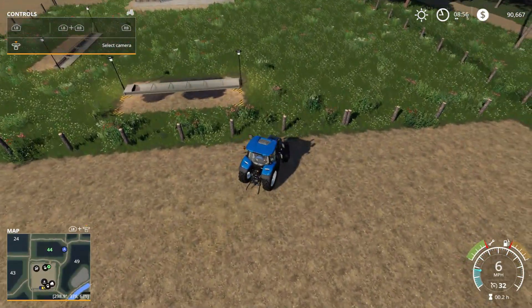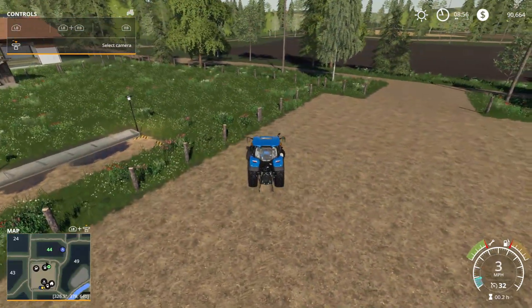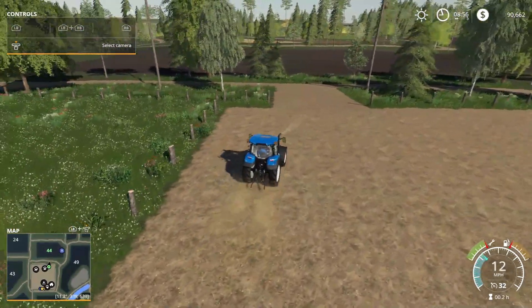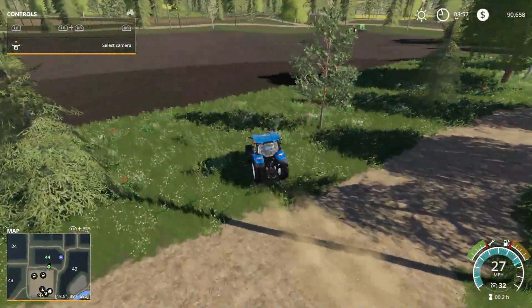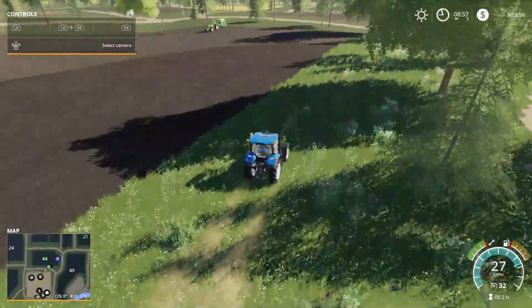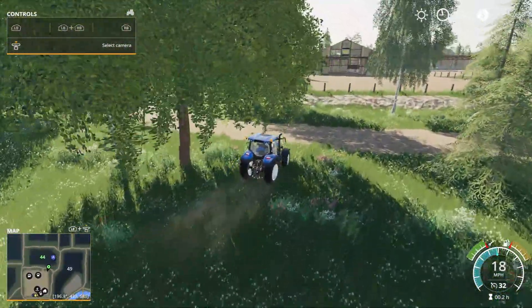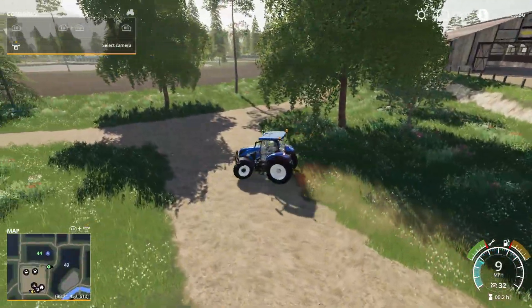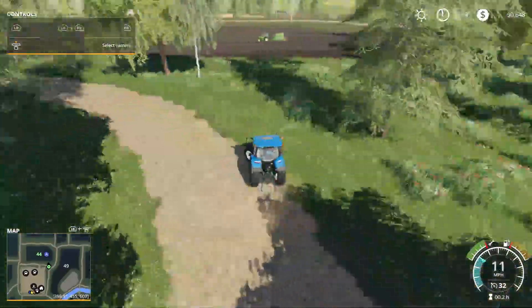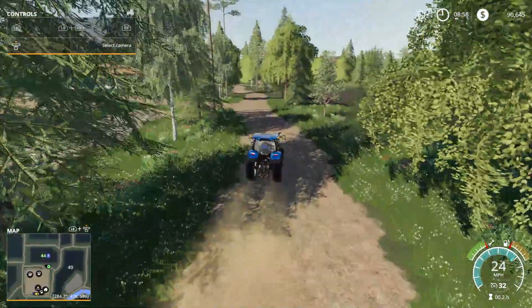That looks like the sheep pasture in front, maybe the cow pasture out back — that's pretty cool. Is this a collision fence? Oh, it is. I wonder how you get in there and fill that — there's got to be a gate somewhere. That does look pretty nice. He's about a little over halfway. Let's go grab the fertilizer out of the barn here and run over to the store to get some lime. It's probably going to use a lot because it only has 2,000 liter capacity and I'm sure that field is going to take at least 6,000 liters.